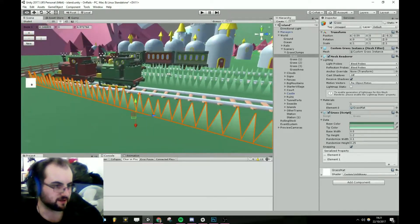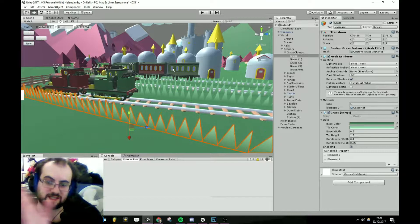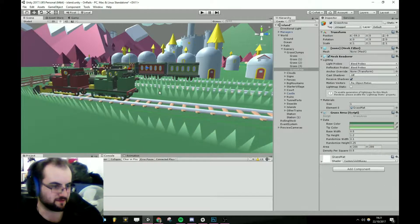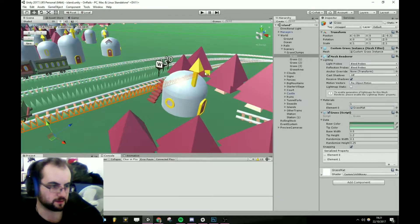And on top of that, I've got a nice little sine wave going, so it flows like grass. But that is going to be very difficult for me to populate throughout an entire world, so let's put that back.